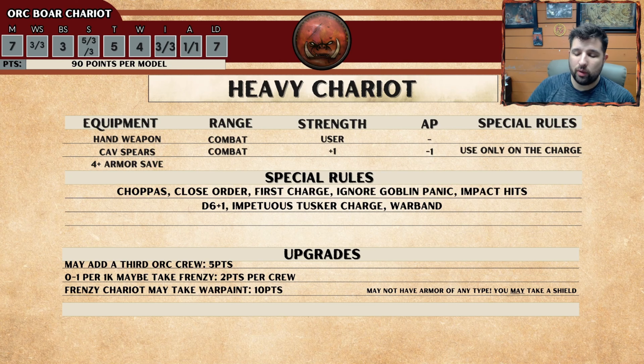This unit and most of the Orc units benefit from really being aggressive — they have the Choppest Special Rule. The Choppest Special Rule means on the turn in which you charge, you get to add another minus 1 to that AP, so it would actually be AP 2. That means a 5-up armor save will be completely canceled. And you would re-roll your wound rolls of natural 1s — only natural 1s. So if someone casts a spell and your 2s count as 1s, that's not a natural wound roll of a 1.